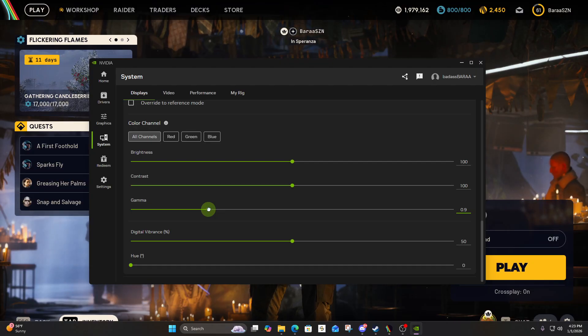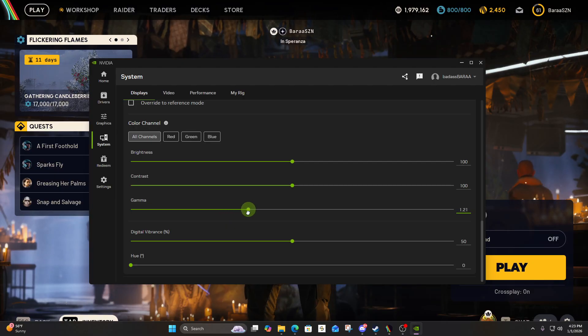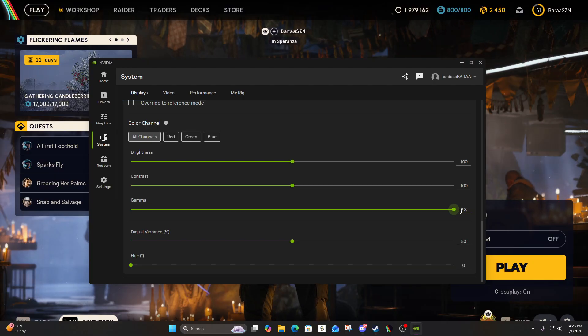You're probably going to be at 0.9 or 1. What you're going to want to do is change it to your preference — probably 1.9 if you don't want to be blinded. But I'm trying to see anyone and everyone, so I put mine at 2.8.